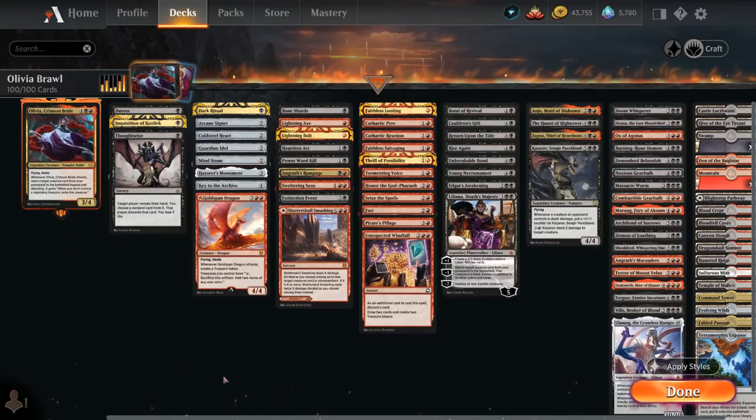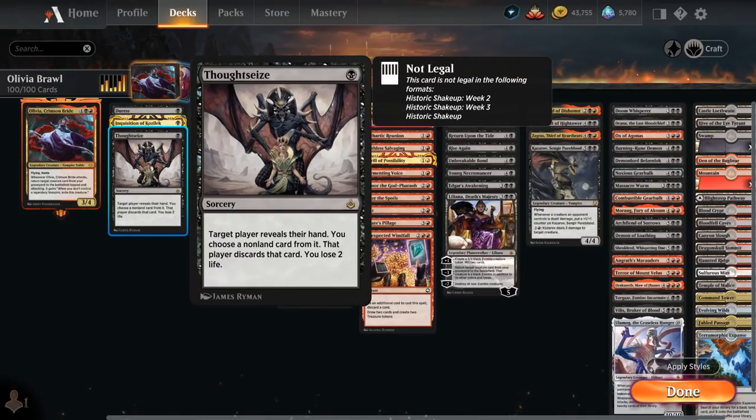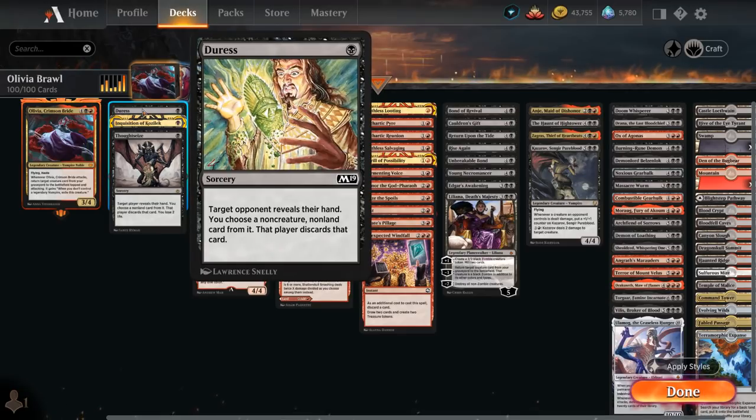I've split up the deck into a few different categories to make it easier to go over each one, starting out at one mana with a few discard spells, where we've got Thoughtseize, Inquisition of Kozilek, and Duress — mostly to take away opposing counterspells and maybe instant speed removal that could otherwise kill Olivia before we get to have any fun.